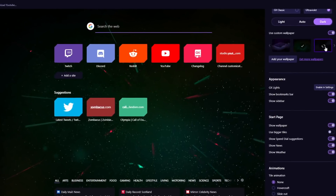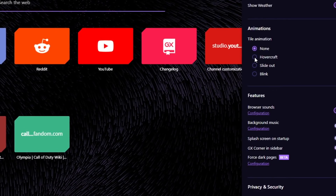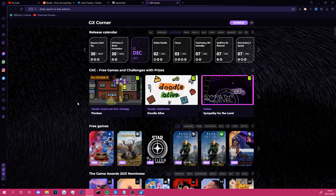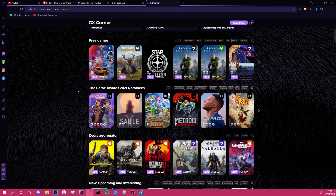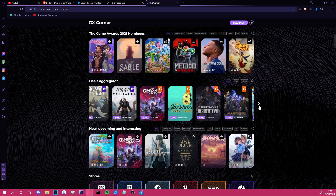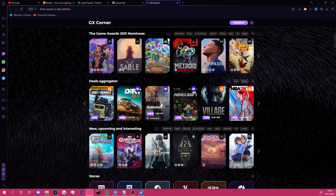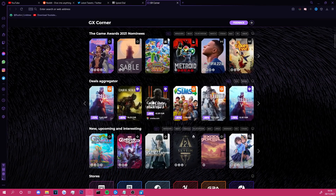You can also customize Opera GX to fit your style. There's custom backgrounds, tons of different themes, ad blockers, you can choose what elements appear on your homepage, and a ton more for you guys to check out. For the gamers out there, they have GX Corner which acts as an all-in-one destination for anyone looking for upcoming releases, new games, gaming news, or just some good deals. They also have a mobile browser named GX Mobile which can be synced to your desktop version at any time. Head down into the description and download Opera GX or GX Mobile for absolutely free — it will be the first link in the description. Thank you to Opera GX for sponsoring this video.